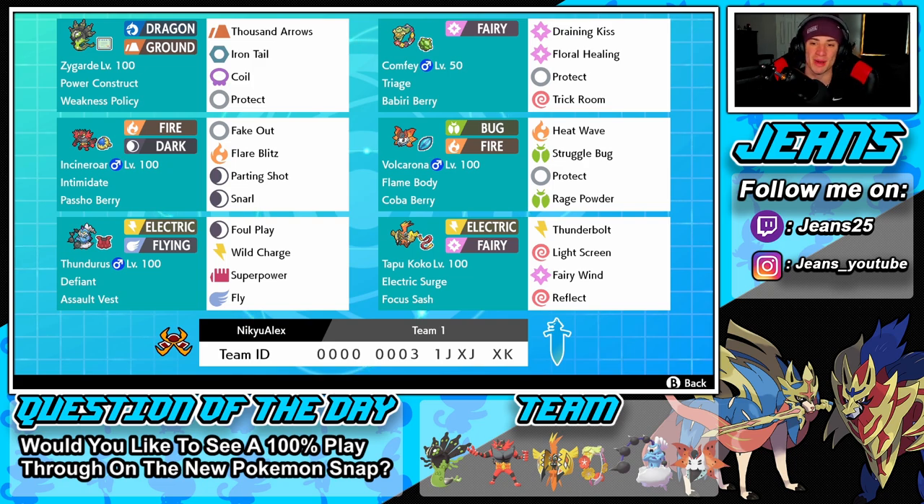Next one is Volcarona, a cool Pokemon that is so off-meta — that's why I'm using this team, it's an off-meta team. It's going to be fun to show off and bring this Pokemon into some battles. Bug and fire type with flame body and Lum Berry as his item — heat wave, struggle bug, protect, and rage powder to protect ally Pokemon.